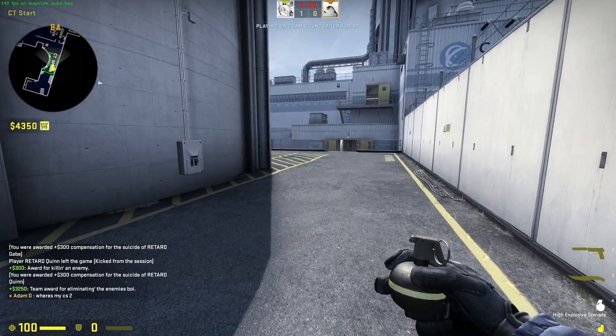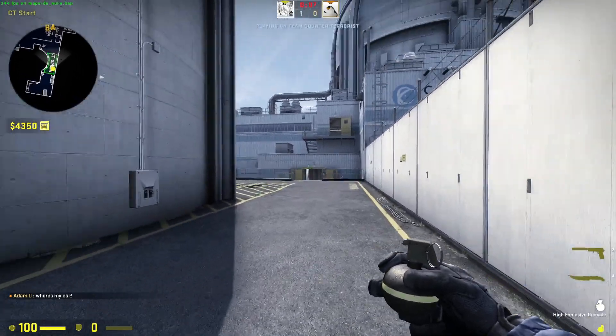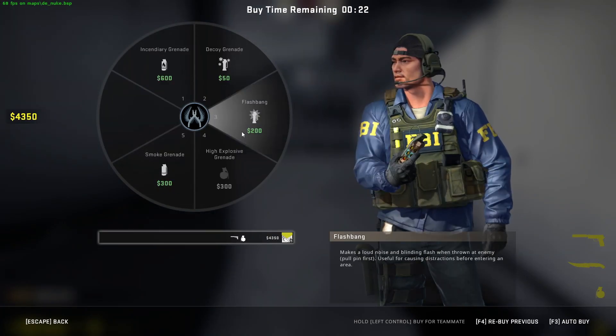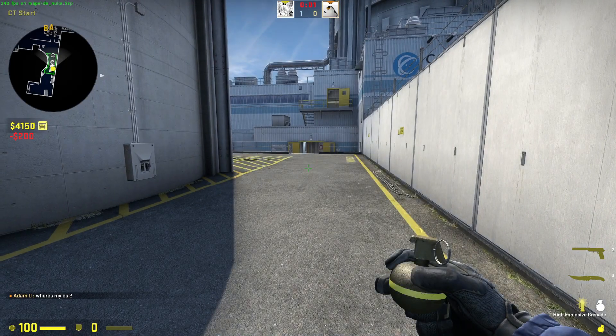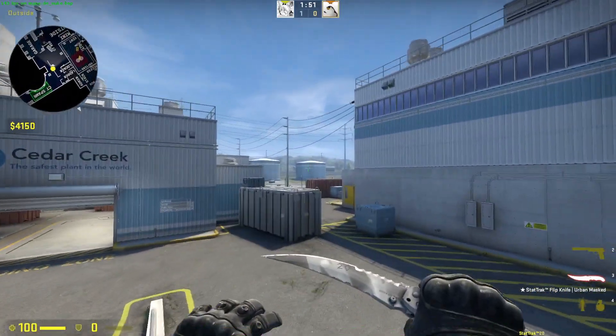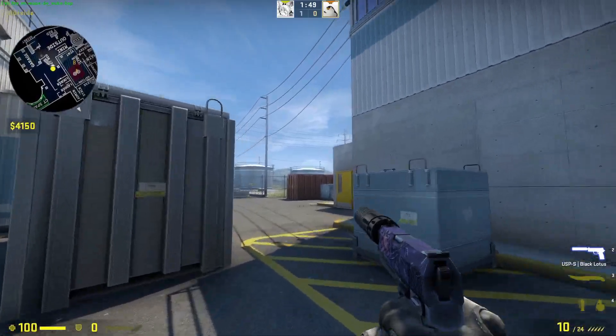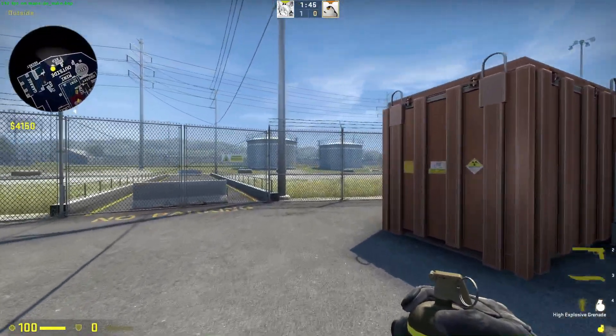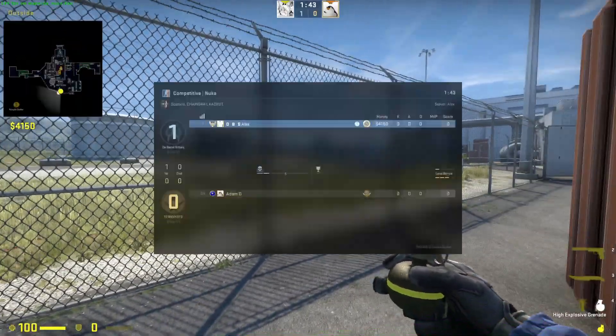Now that you're in, you want to buy your high explosive grenade, and you also want to buy a flashbang. With the flashbang, you want to go to that missile silo over there — that one thing — and you want to go up to it.